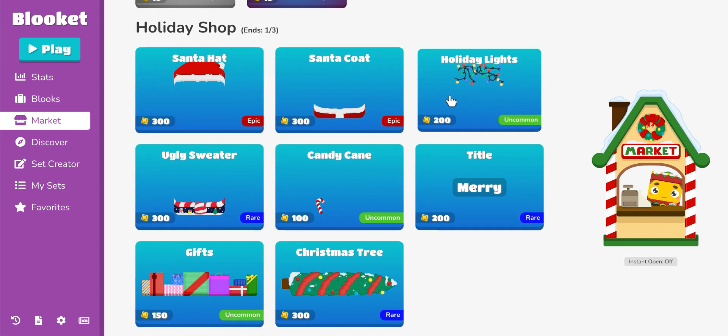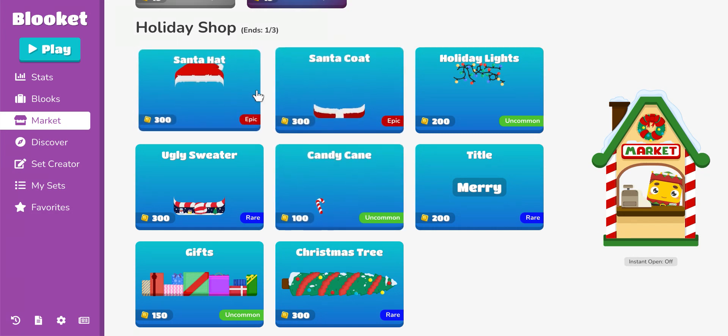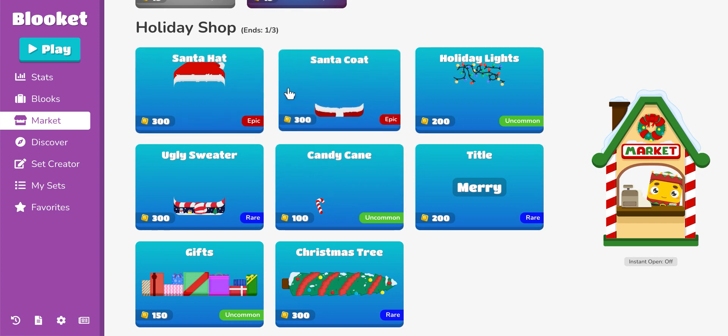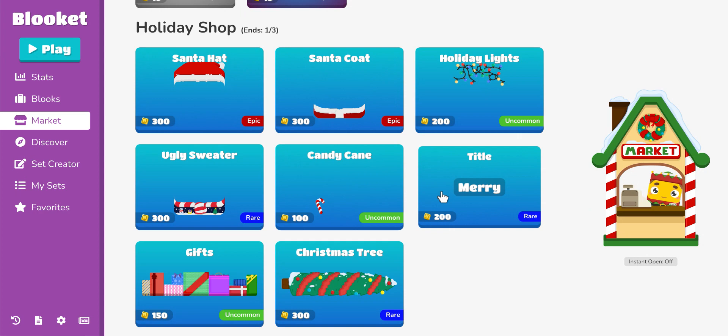I'm going to tell you one other item that you should totally buy, and that's the candy cane. I know, right off the bat you guys are screaming at me, you disagree with me, but I would buy this because it is the cheapest and it finishes the Santa custom look if you want to make that. It's up to you guys — just make sure to get these two, possibly this, but if you guys can, try to get them all because they're all seasonal and all great items.